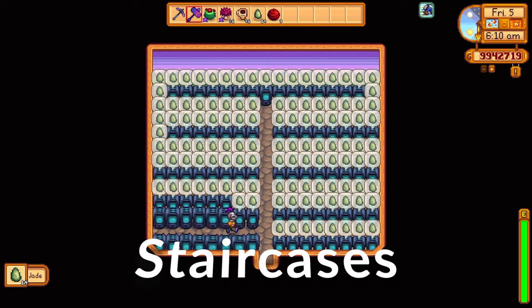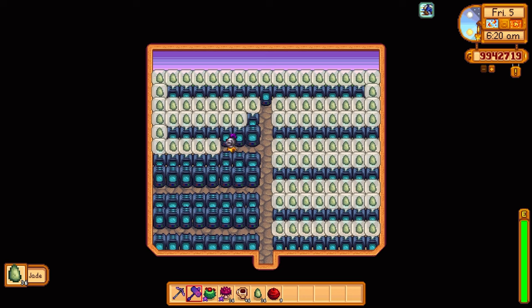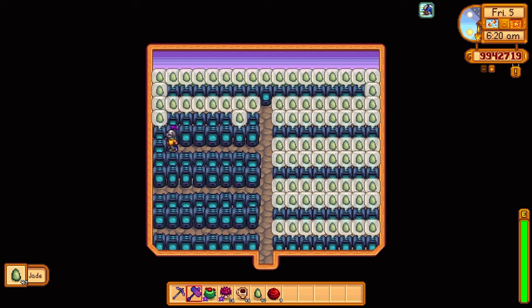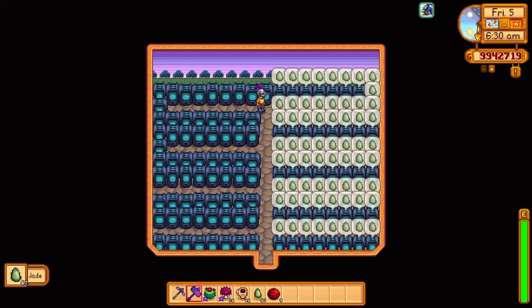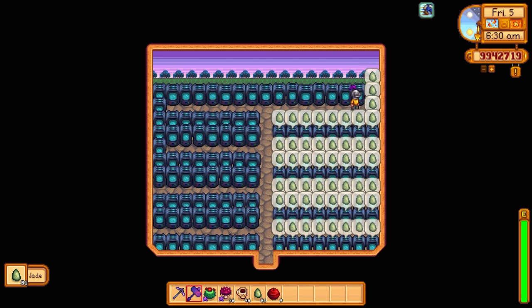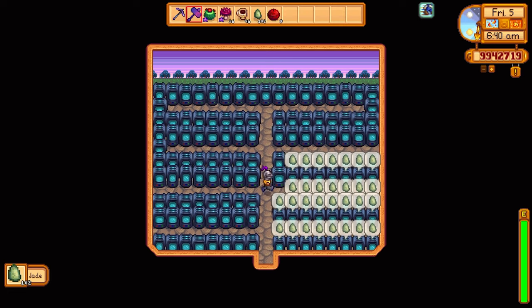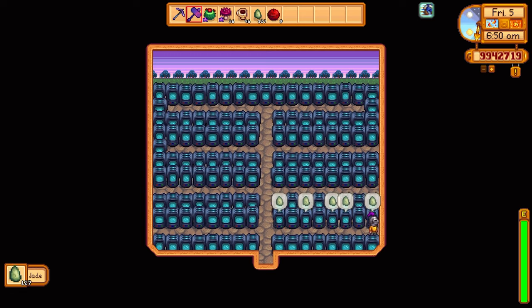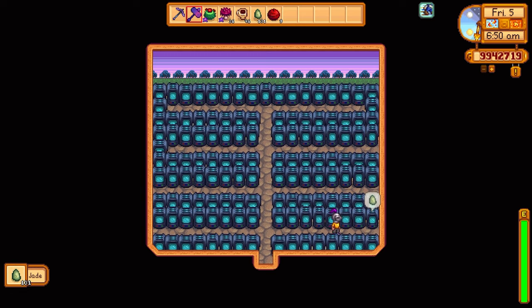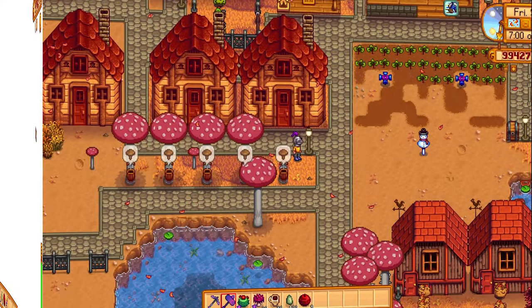You can get a staircase for a jade from the desert trader. When you go to the Skull Cavern, what you want to do is spam staircases until you find a treasure room. The best way to do this is to stock up on crystallariums — you can put them in a shed or wherever you want. Go to the desert trader every Sunday and you can get a staircase for a jade. If you have a shed filled up with crystallariums like this, every two days you'll be able to get 124 jades — that's 124 staircases.